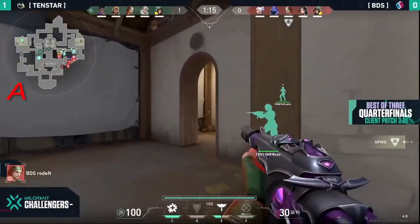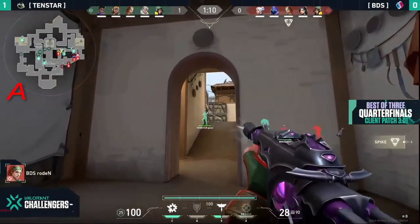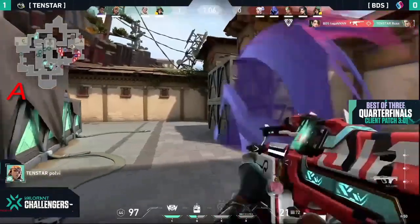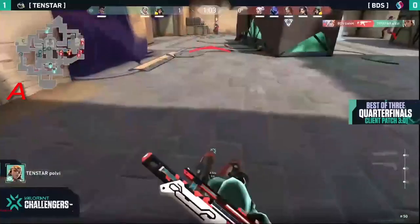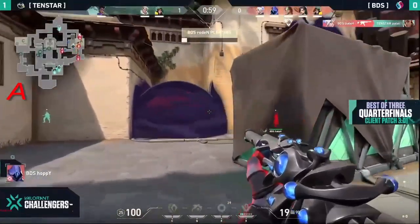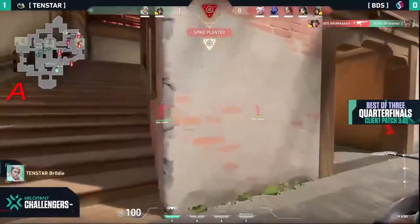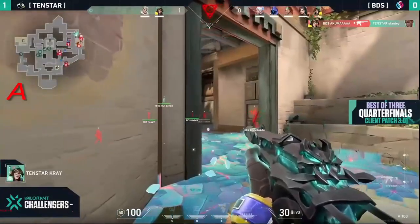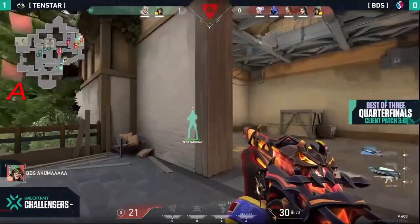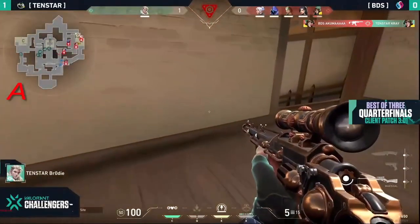Rodent going in and trying to secure that flank — will you spot a couple of players going around Rust preparing for a flash? Polvy's been spotted. There's the flash and there's the peek. Logan will take down Rust. BDS with an entry and they're gonna go into that A site. That's though another one on Polvy. They've got such a huge advantage of manpower, utility and firepower on site. Akuma with one — leaving the Killjoy and the Sova last alive.